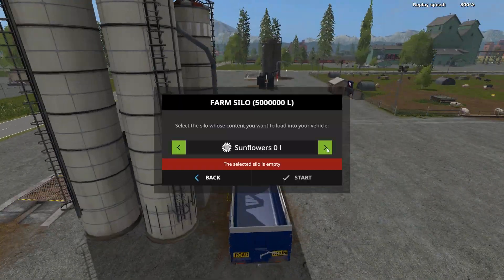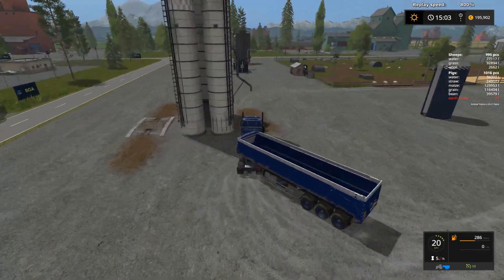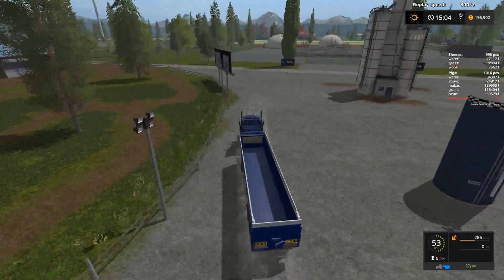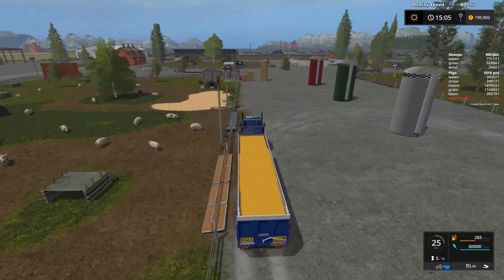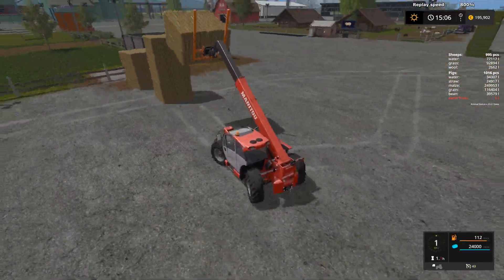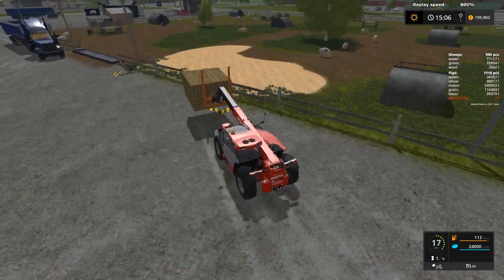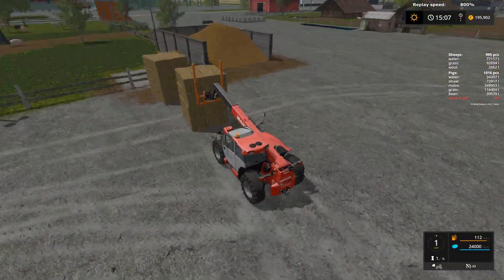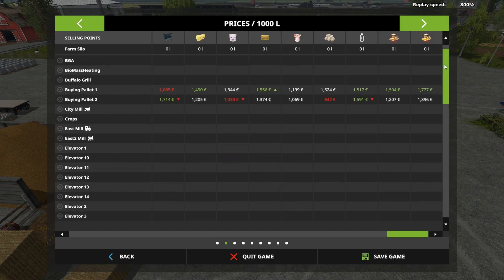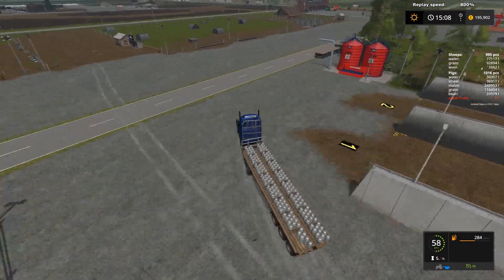This was all the barley that we had, so now we are out of barley. We are also out of canola, so soon our efficiency in pig reproduction will drop by about 20%. But we still have some corn, so the efficiency now should be something like 70%.